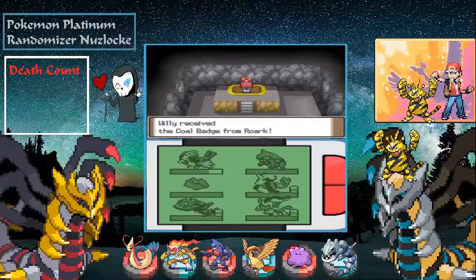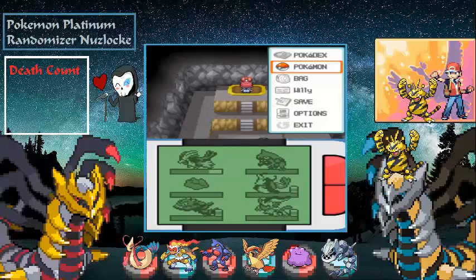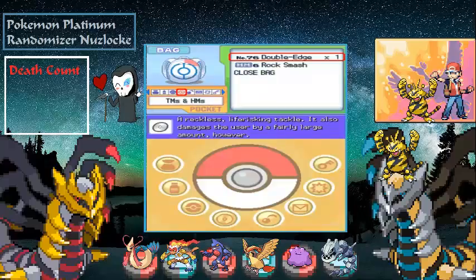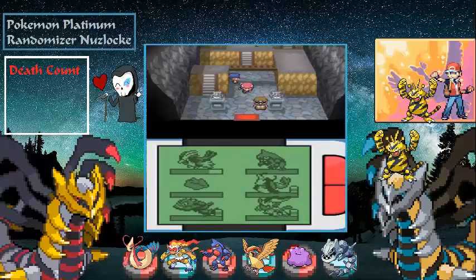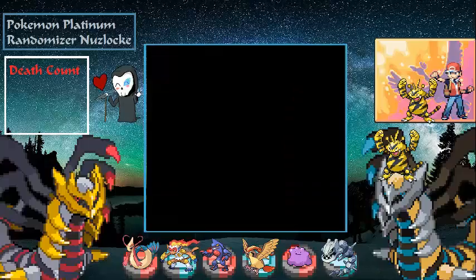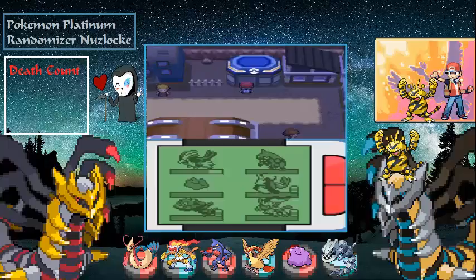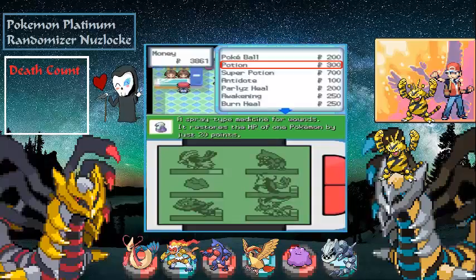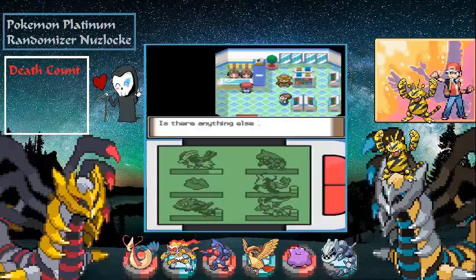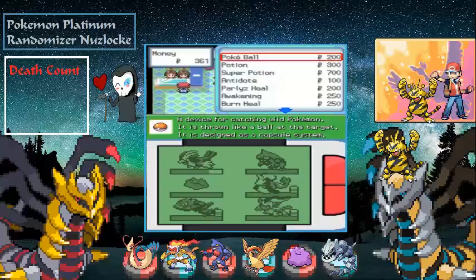The TMs are randomized so instead of Stealth Rock we get Double Edge — pretty cool. Let's stock up on potions since I used a good bit while training. We can get Super Potions now, so let's get five, and why not an extra Pokeball.